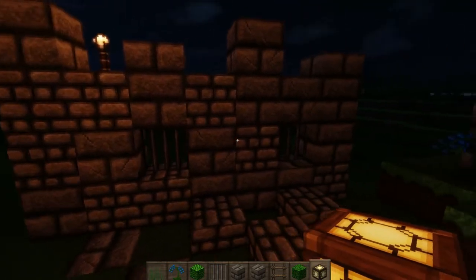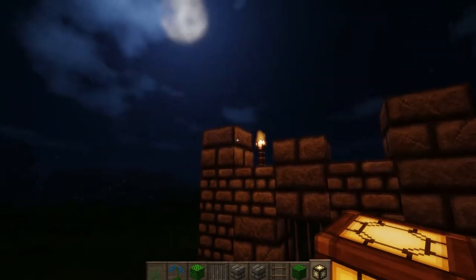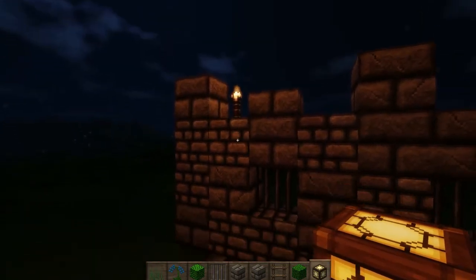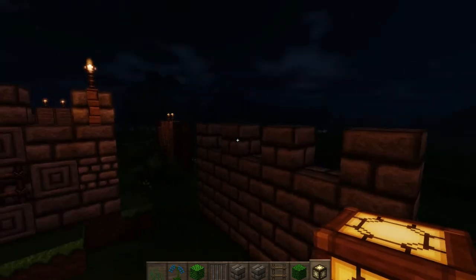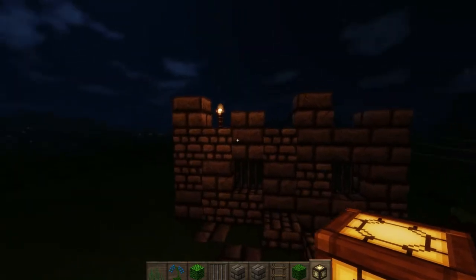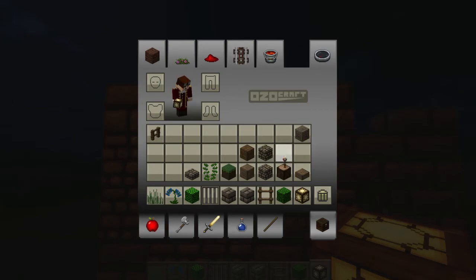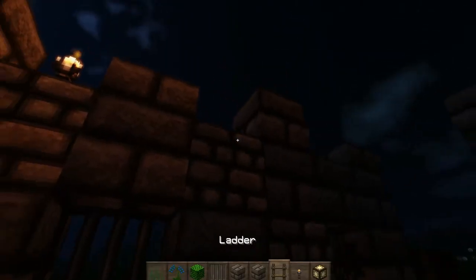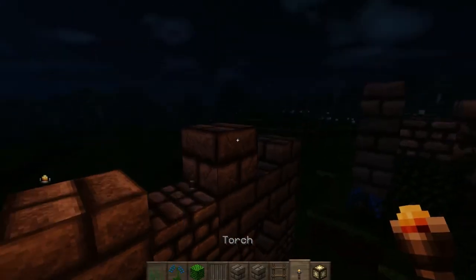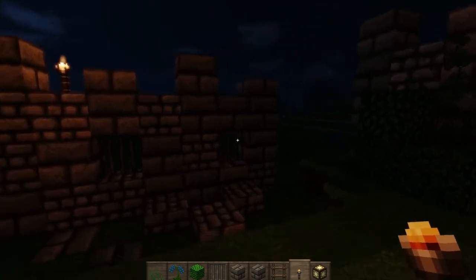If you want to try and do this run-down feel, try and put the torches on maybe not the crenellation block where they would be if you had crenellations like these — nice and neatly on the fences. Here we have them off the fences. Of course you can't put them on stone slabs, but you might want to put them actually on the blocks themselves. But if you can avoid it, try not to do this, because that makes it look much more formal and well built.